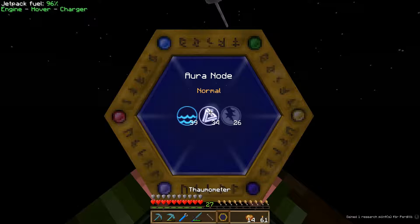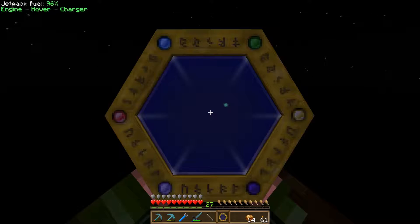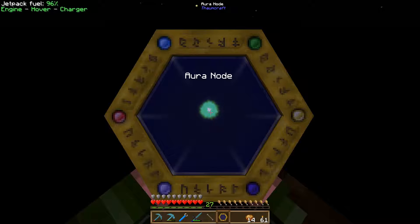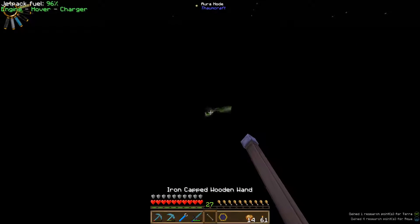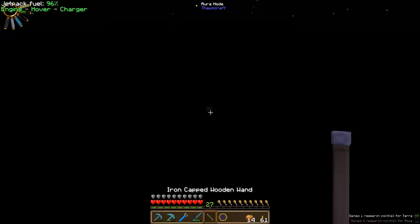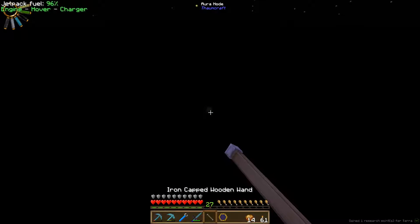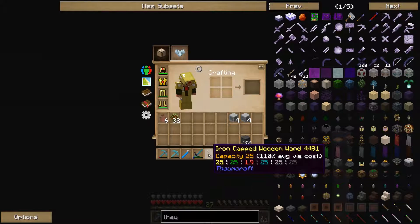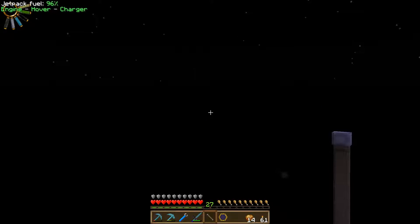That's a good air, water node. Now, we can damage nodes at the moment — we don't have the research that stops us from doing that. What's this one? Water and Terra. I'll fill up a couple more of my aspects. I basically just need fire. I'll find a fire node and meet you back up there with the alchemical furnaces made.